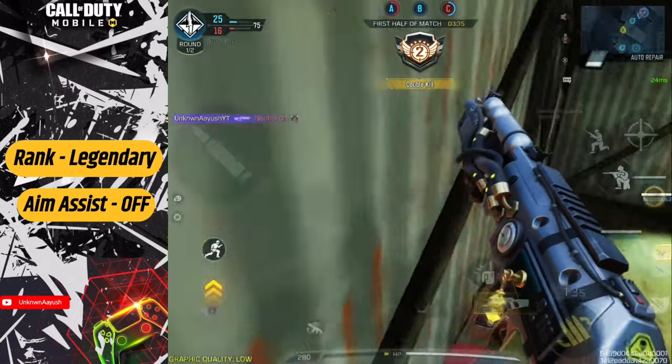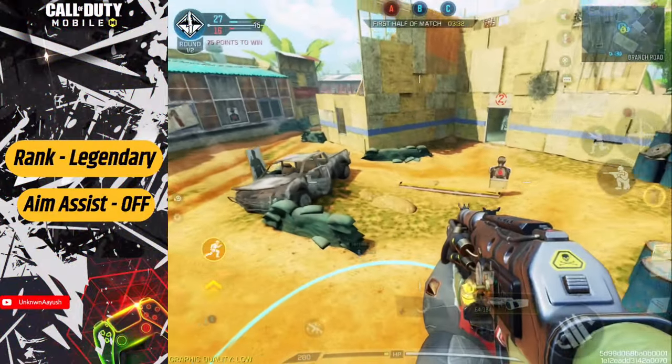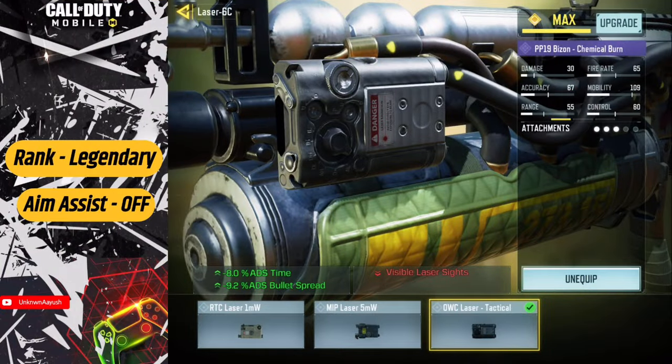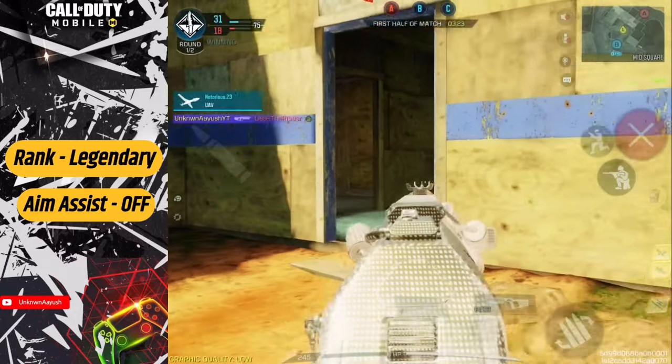In the attachments, we use MIP Extended Light Barrel, which significantly increases firing range and stability. No Stock — detach the stock to reach maximum mobility. OWC Laser Tactical increases accuracy and movement speed when ADSing.